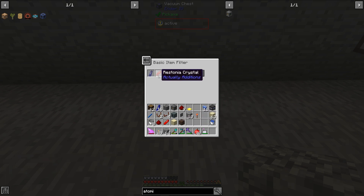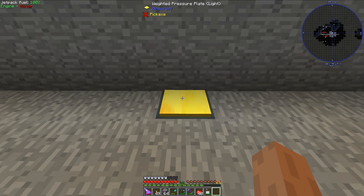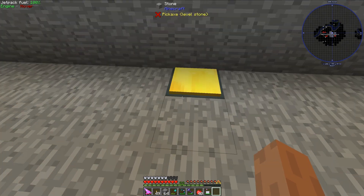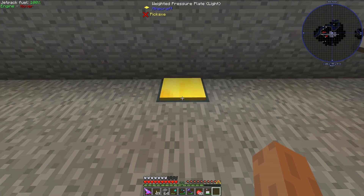Those items are Palis Crystals, Restonia Crystals, and Soul Sand. The next thing I'm going to do is put a Weighted Pressure Plate on top of the vacuum chest, and the Weighted Pressure Plate is something that we need over the regular pressure plate because we need items to be activating it.